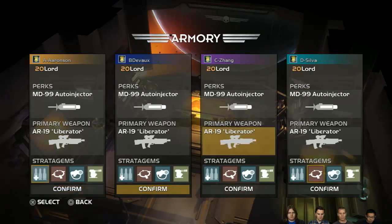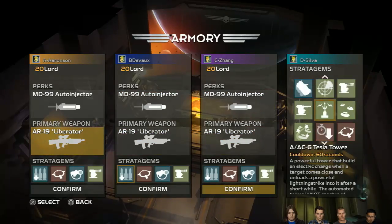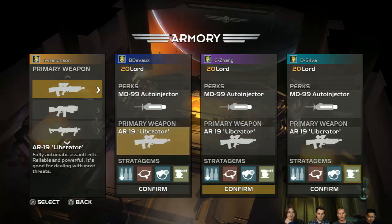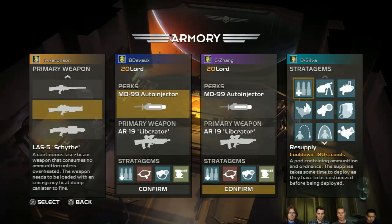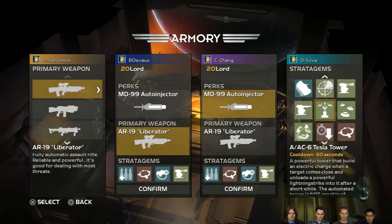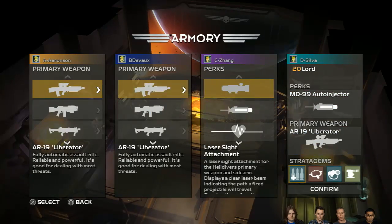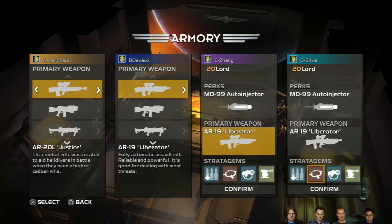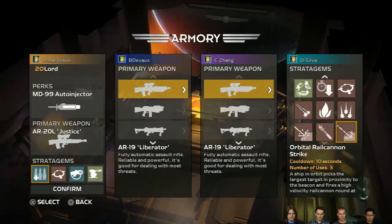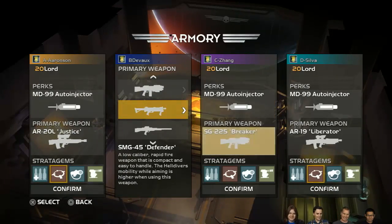As you progress in the game you have access to lots of different loadouts. Looking at the primary weapon, you can see I have a lot of different weapons. My suggestion, since we've just unlocked this for the demo, is to stick with the ones near the top. You can also see left and right that you can get different variants of those weapons — my favorite is the Justice.